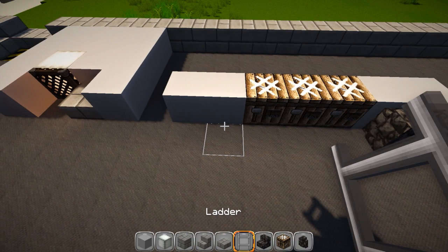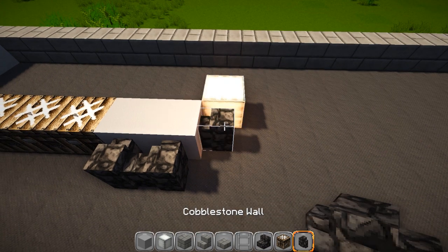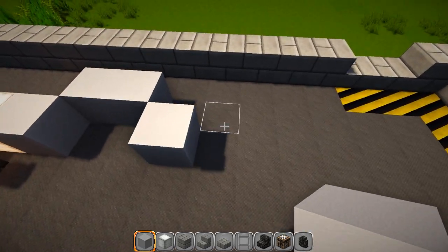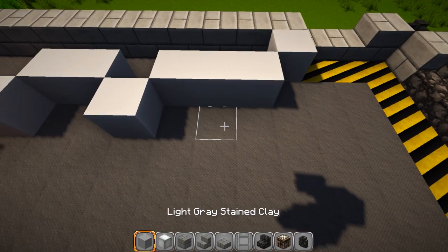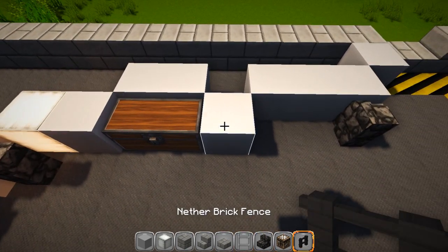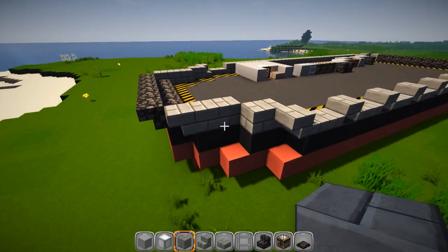A ladder goes right here on that one. Over here there's another light, and in front of that a piece of cobblestone wall to cover it up a bit. Back to gray: one here, two, one, then three, then one - it should stop right here. Two pieces of cobblestone wall go at the end, a chest goes in the middle, a fence post here, and a trap door on the end just like that.